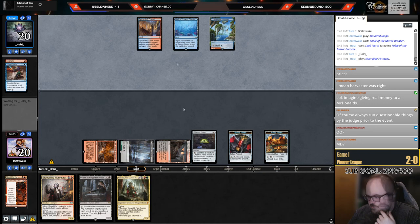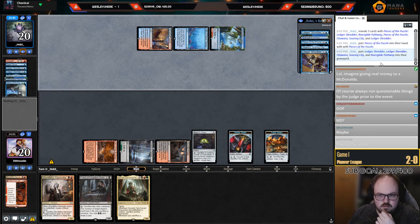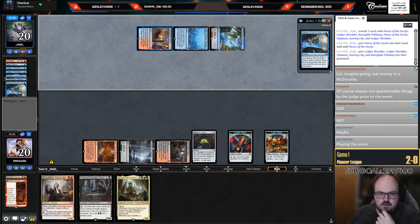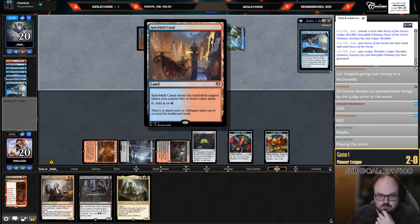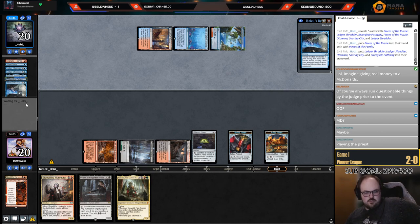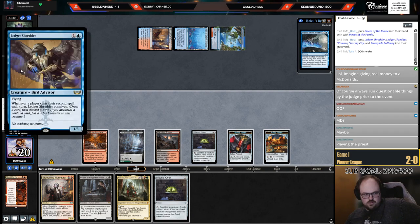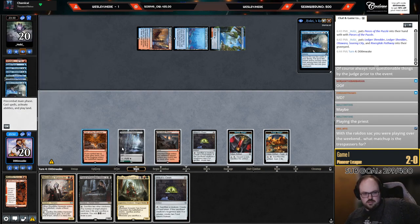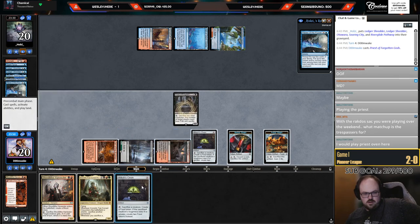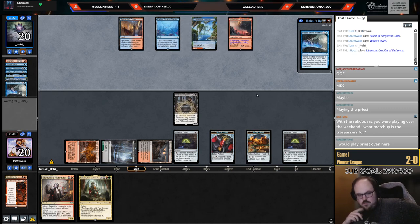I'm going to get Spell Pierced for my whole career, aren't I — definitely getting Spell Pierced here. These Phoenix decks play so many Pierces. Maybe I'm not supposed to play the Fable there — I could just go Harvester and discard the Fable. They put Pieces into their hand and nothing else — I'm cool with that. They have cruise because they're going off, but they have pauses on their main phases so they definitely have Cruise in hand.